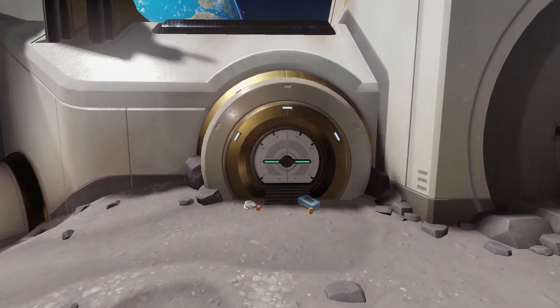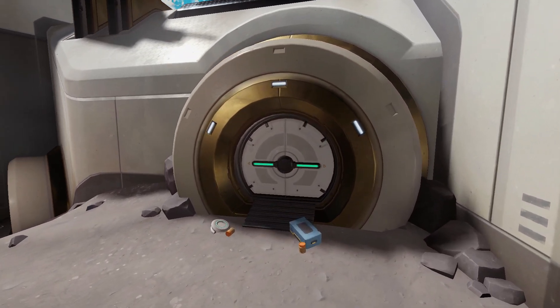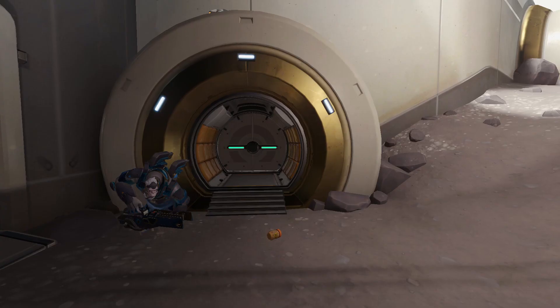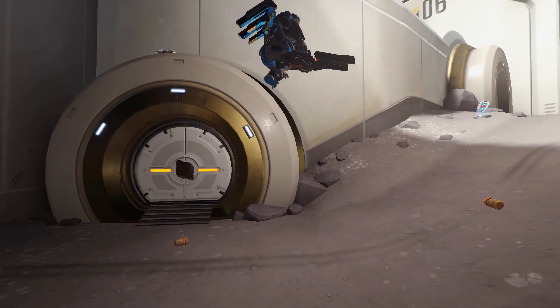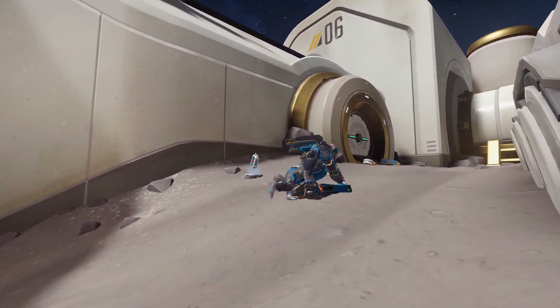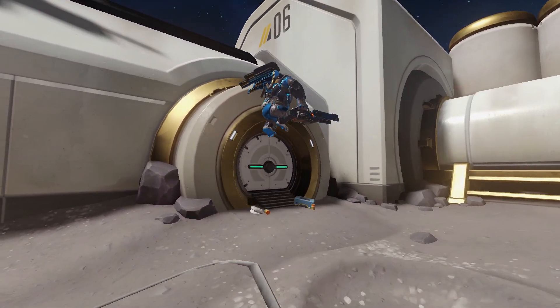Finally, we have the most creative of all these gimmicks: the outside area of Horizon Lunar Colony, which puts you into low gravity. For competitive integrity it's a really bad effect, but for the fun factor it's amazing. Just look at the massive jumps you can do in this area — there's nowhere else you can do this unless you change custom game settings.